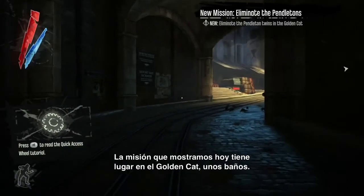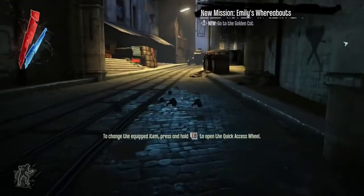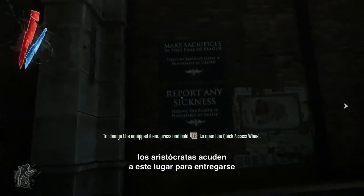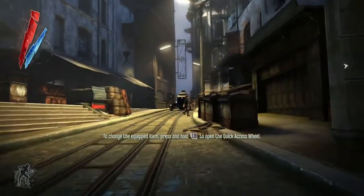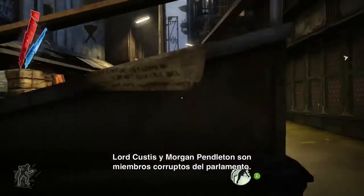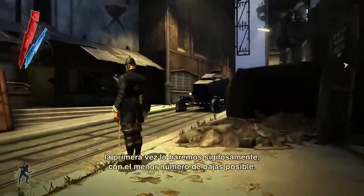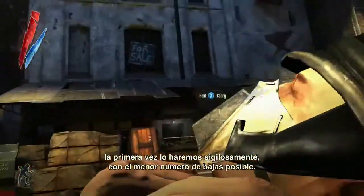The mission we're showing you today takes place in a bathhouse called the Golden Cat. Even in the middle of the terrible plague gripping the city of Dunwall, the corrupt aristocrats are partying like there's no tomorrow. In this mission, you have to track down the Pendletons — Lords Custis and Morgan Pendleton — who are corrupt members of Parliament. We're going to play this demo twice: the first playthrough is going to be stealthy, as non-lethal as possible.